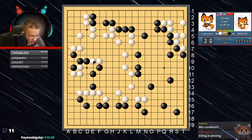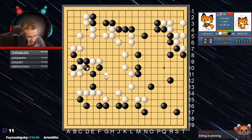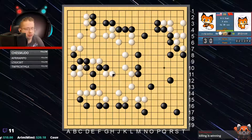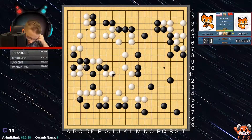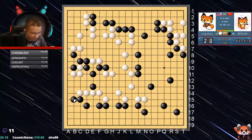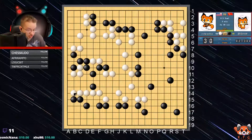Here we can just be nice and strong and really threaten the cut. And then here is another cutting point — we're just going to get rid of that cutting point, that shape point. And just keeping those things in mind, that's all there is to it.